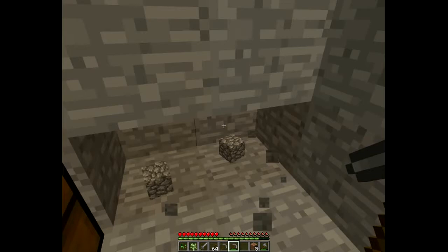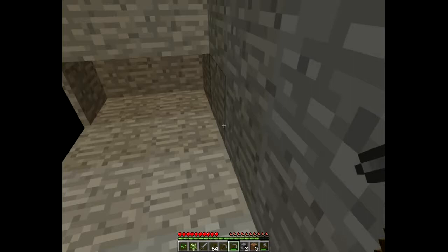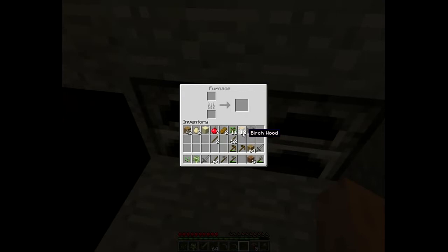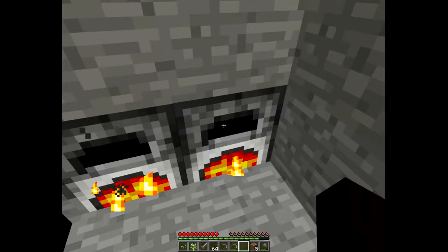I'm going to put my crafting bench down in the middle and dig out a couple more little crevices here. I'll cobble together eight blocks and put myself a couple of furnaces in, and I will start making some charcoal, because I can use that to make torches until I find some coal that I can mine.